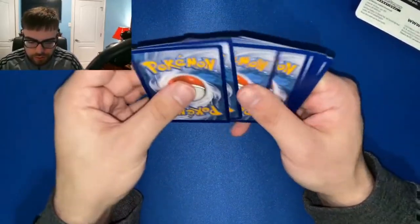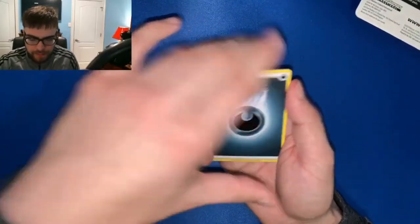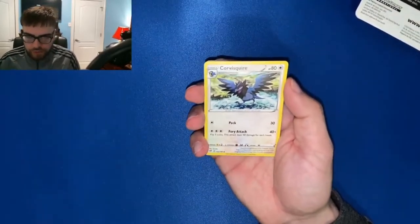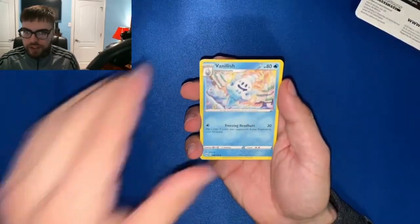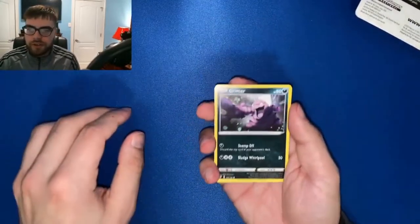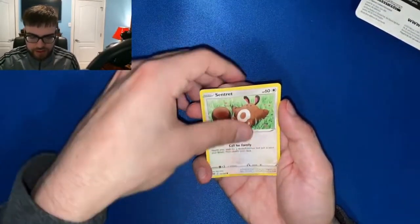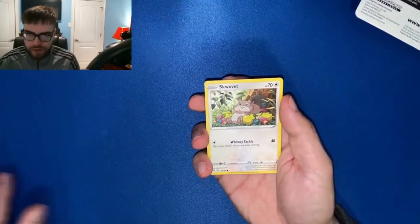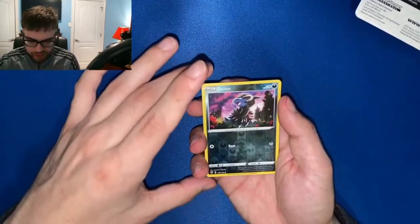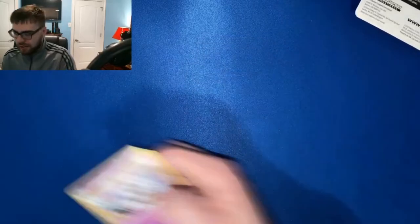One, two, three, and four — I'm gonna guess fire energy. Got darkness already. Corviknight, Rose, Vanillish, Grimer, Galarian Darumaka, Centiskorch, Rowlet, Squawkabilly. Reverse holo Dino in our rare slot — Gothitelle, non-holo.